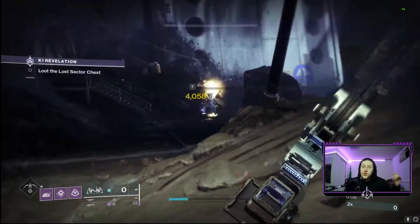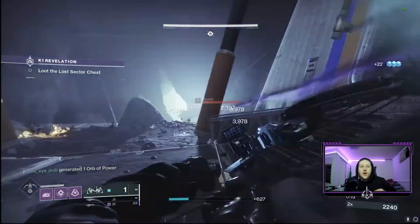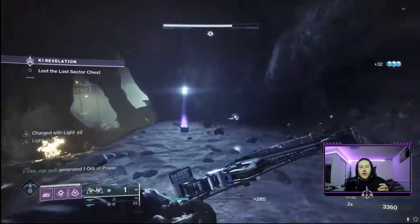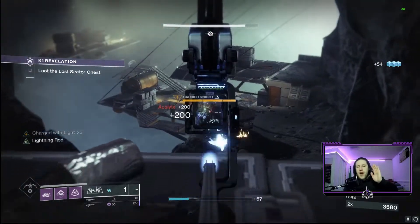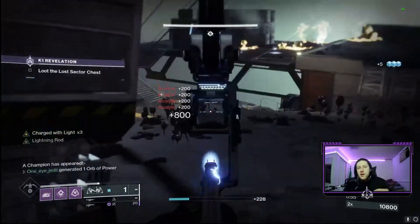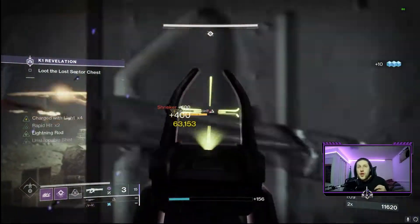Now getting into the actual walkthrough. When you initially load in there's going to be a bunch of Acolytes, so pull out your Trinity Ghoul, get one defeat with it to proc the Arc, and then go to town wiping out all the others. The Trinity Ghoul is perfect for this lost sector — just keep it procced. Move slowly and you'll deal with a first Barrier champion right when you enter that room; it'll move back and jump down the ledge. Make sure you deal with all the Acolytes first, then stay on the top ledge and pop it a couple times with Threaded Needle.